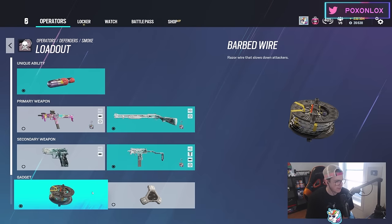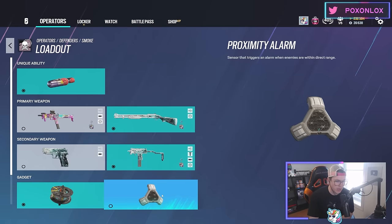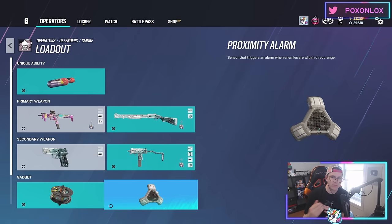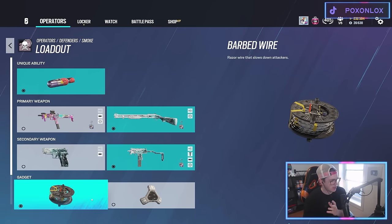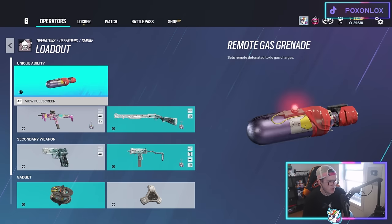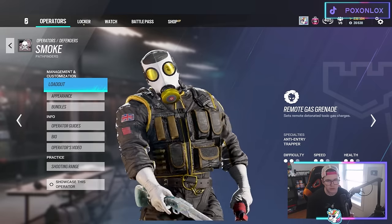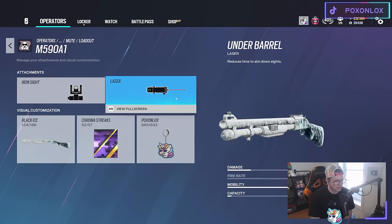Holographic B is my favorite sight — it has a slightly smaller dot than the Holo A. I run barbed wire on Smoke because I can hear the audio when someone walks through it. I'd also recommend proximity mines for that information. The barbed wire lets me swing off the sound and shotgun them, and they're not moving fast through it. Combined with the smoke grenades, it's really solid.